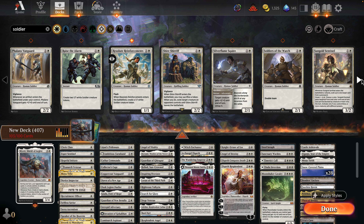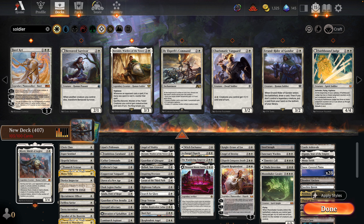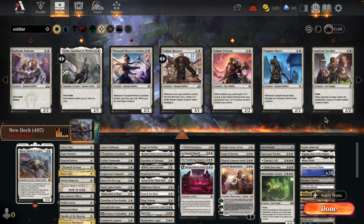Sungold Sentinel can interact with the graveyard using coven — choose a color and it gets protection from that color until end of turn. We have Thalia in here which impacts the board well. Sun Home Stalwart has first strike and mentor. Cavalry of Galesong enters the battlefield and creates a 1/1 white soldier creature token.